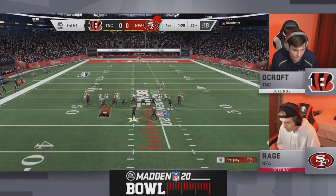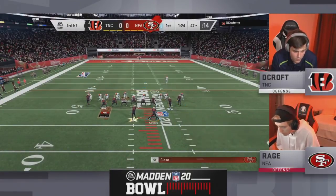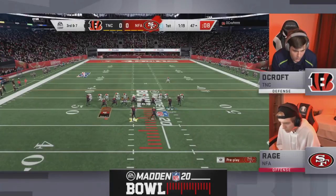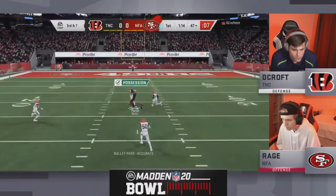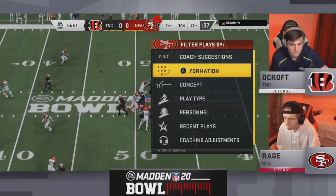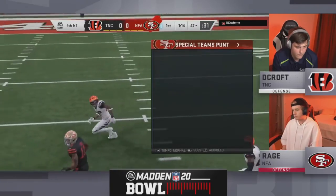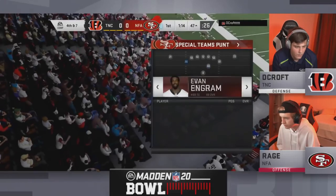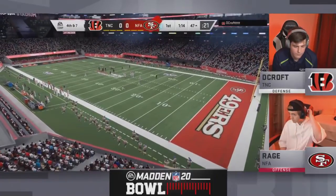Manning in the shotgun once again, three wide set. That play arm is compressed and it's working underneath. We're nearing the end of the first quarter — a stop apiece to begin this one. Manning stepping up, looking down the middle of the field — that's John Ross — but a good hit to pry that one free. Fourth and seven on the other side of midfield. Rage has played good defense so far, so I think he's gonna go ahead and punt and Decroft will get the ball back.